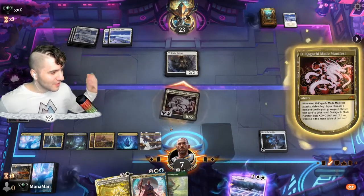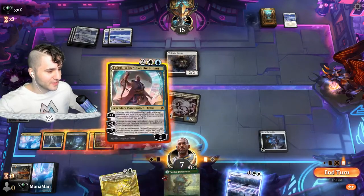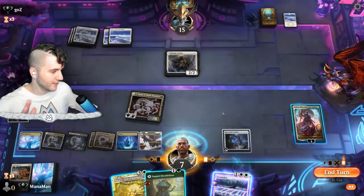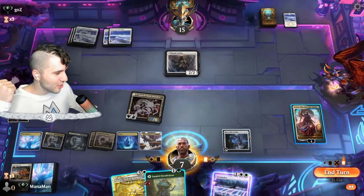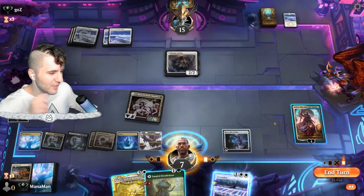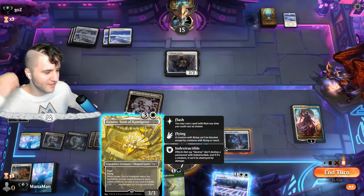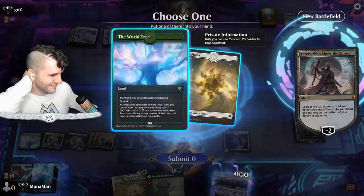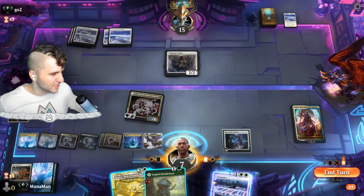We swing in with Kagachi Made Manifest — we are made in this match! They choose the Tangler — that's fine, any card is a free card. We play Teferi and untap the Key to the Archive for some mana. We can do a complex plan but we don't really have anything great to play with it, so I'll go for the minus two to see what we can get. Just all land — kind of gross. Let's flash in the Kaedai and things should be good.